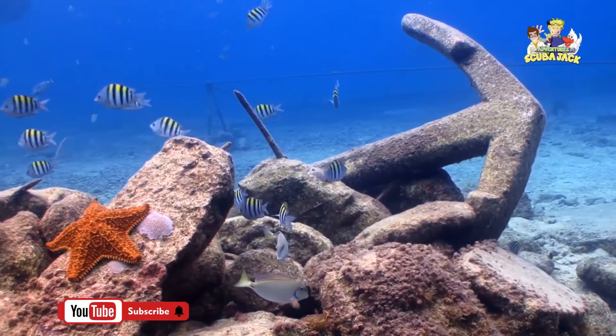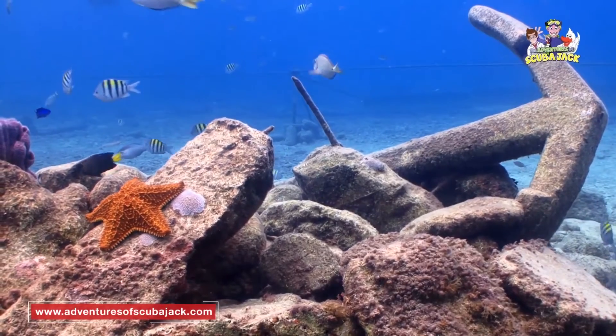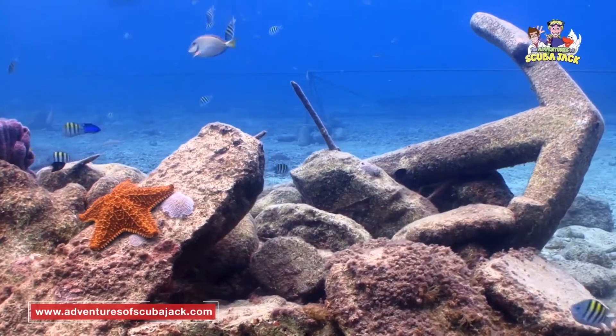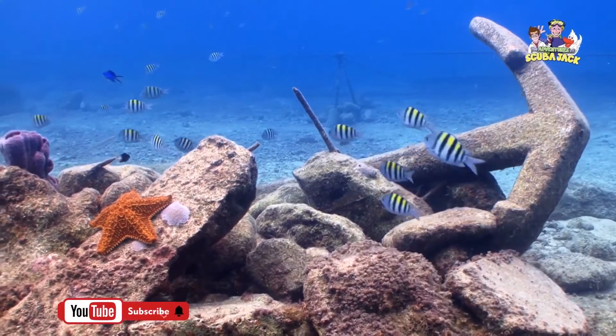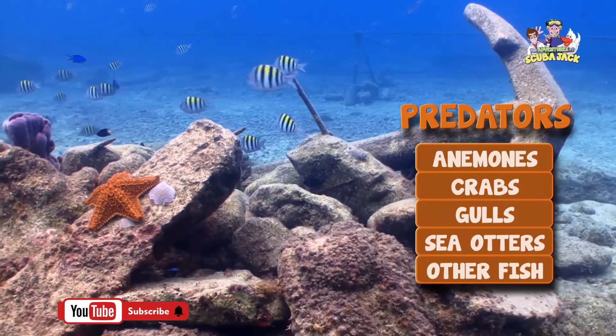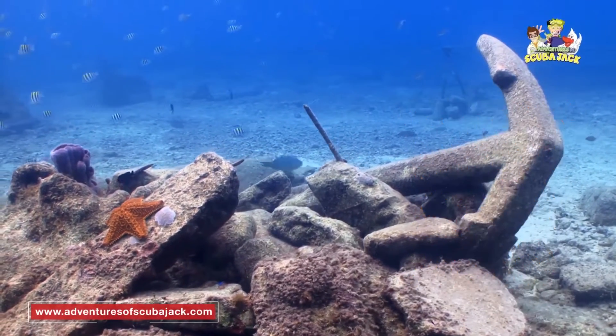Sea stars can be found in tropical coral reefs, seagrass meadows, tidal pools, and even down 20,000 feet to the deep sea floor. Some of the most common predators of sea stars include sea anemones, crabs, gulls, sea otters, and other fish.